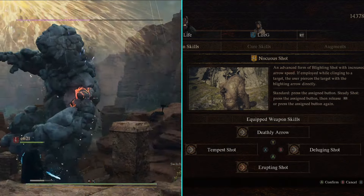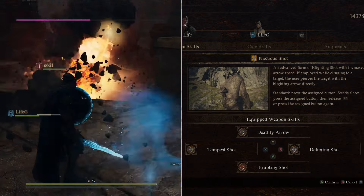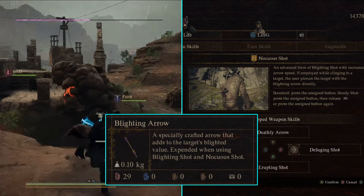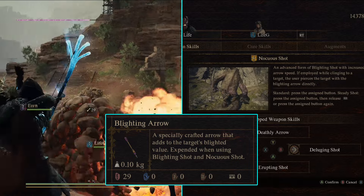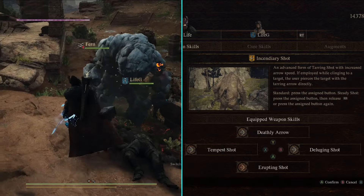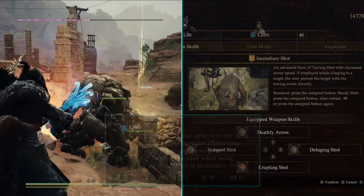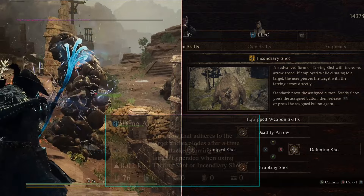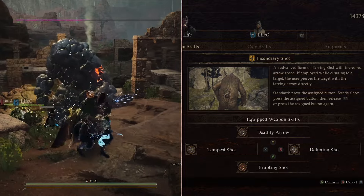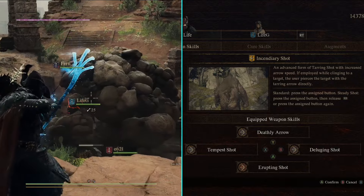Another alternate weapon skill is Innocuous Shot, which applies the debilitation blighted — basically poison — to enemies. If you apply it twice, the enemy will be affected with fulement poison, which is a lot stronger and does massive damage. This skill requires a special arrow called Blighting Arrow that can be crafted or bought, but these arrows are more scarce. Another strong alternate is Incendiary Shot, which applies the debilitation tar — basically oil — to enemies, and it requires a Tarring Arrow. This skill is really strong when combined with Erupting Shot. You can switch around your weapon skills depending on your playstyle.